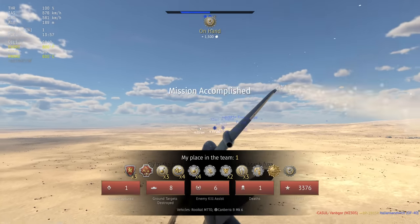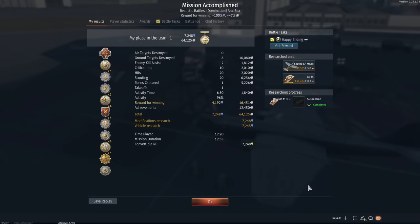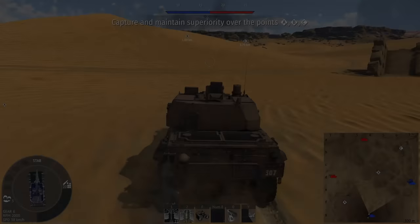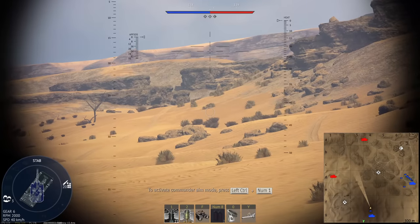GG. That was a good game though — very clean. We got 7,000 RP, 64,000 SL. Alamein. Usually I go up to this ridge here, but I do like mixing in this move as well — spawning south and then flanking up behind. So here I go.